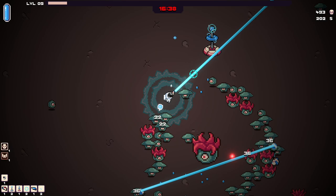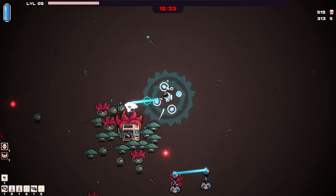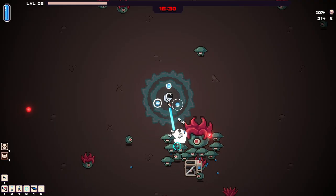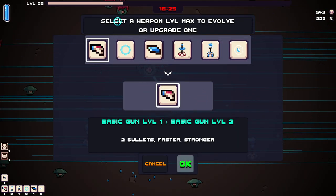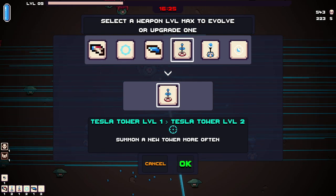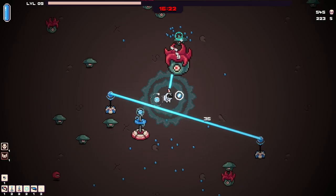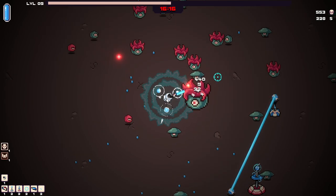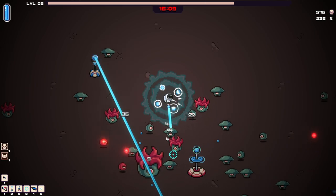I've got to open up the space here. We're good, and my laser tower just weakened everything. Select a weapon level max to evolve or upgrade one — well, I don't have a weapon level max yet. But let's grab the Tesla tower too. We're going with a tower build today, which is actually interesting. I don't usually run minion or tower builds in games like this, but it's always worth a shot trying it.